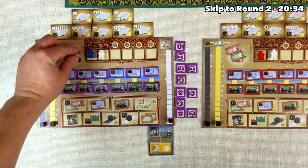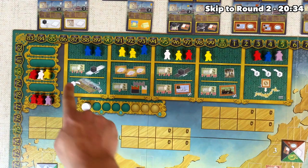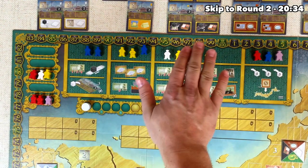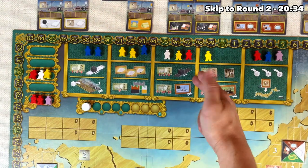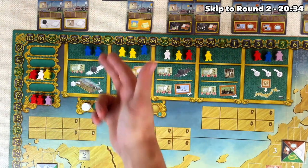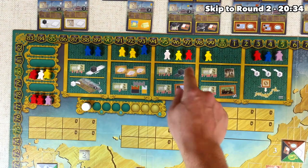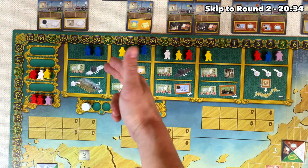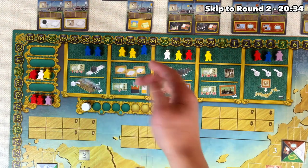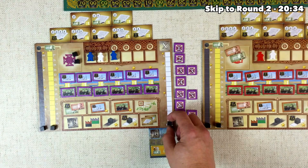So right now we've got 1,000 yen and two coal. We could use it to go once up on the technology track or once up on the coal track. We need two more bumps until we get to the level two technology, but technology lets us get bigger and better buildings. If we get coal, we'll be able to activate more of our factories in the future. Looking at the colors here, this spot has two blues and we have a blue already. We've also grabbed a white worker, making this area quite safe as well. I think technology is more important at this point, so let's go ahead and grab this blue guy. We add our blue worker, spend our 1,000 yen, and go up once on the technology track.